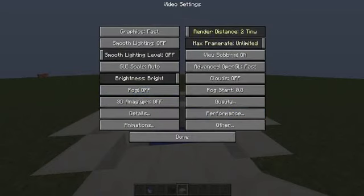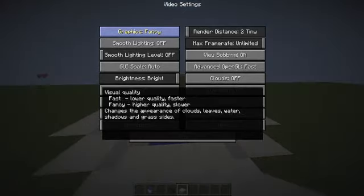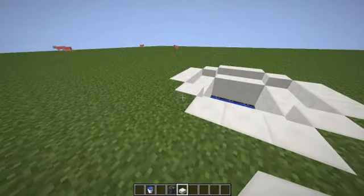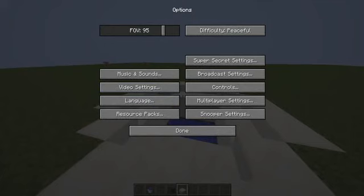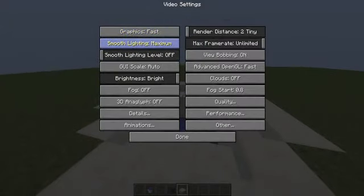I have OptiFine so it's a bit different. Let's start off with Graphics — you want to have it set to Fast. If you have it on Fancy, look at it — it's nice but there's not really much of a difference, and I'm lagging a bit more as you can see. So set that to Fast. Smooth Lighting — turn that off.